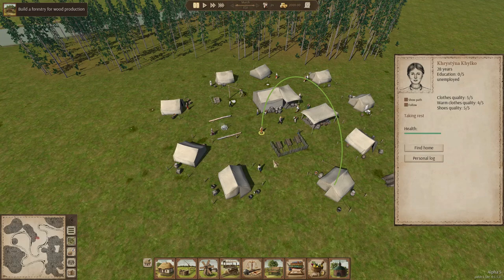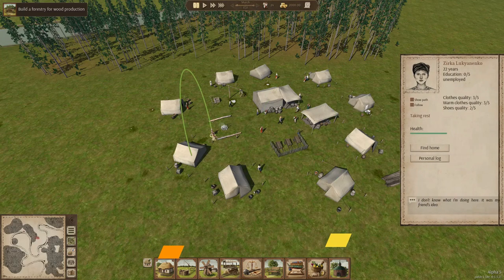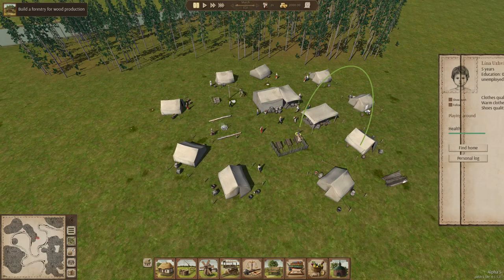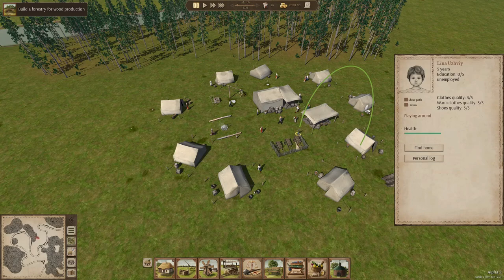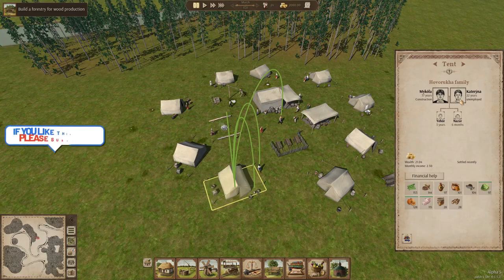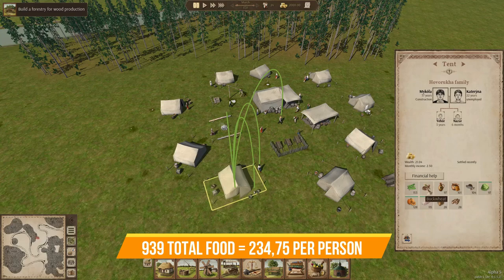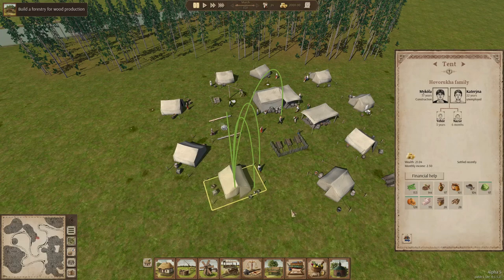For a kid that number is halved, so kids will only use around 50 units of food and 50 units of water. If you know these numbers, we can easily calculate how much food a family needs. For instance, here we have a family of two adults and two kids - the adults eat 100 food each, the kids together eat 100 food, so we need 300 food to feed this family. Adding up some of these numbers, there's already 700 food stored here.